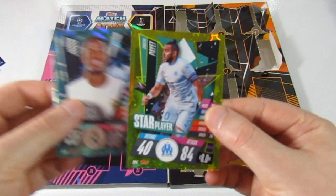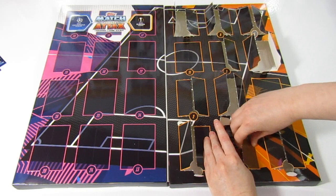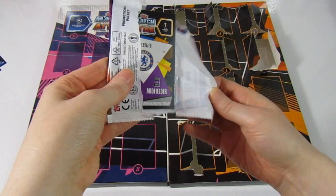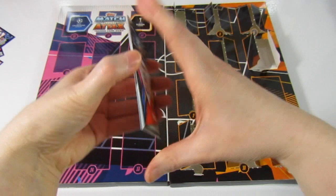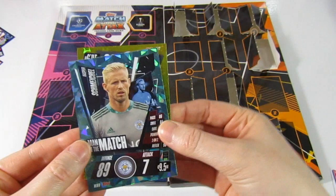Door number ten — that Vinicius man of the match, we still need him in base form. We only need about ten cards for the base set and one hundred club, then it's just limited editions — really really close to completing this. In here we have a Campbell, an Okafor, a Hudson-Odoi — is he going to leave Chelsea? We have Schmeichel man of the match, and a Salas star player.